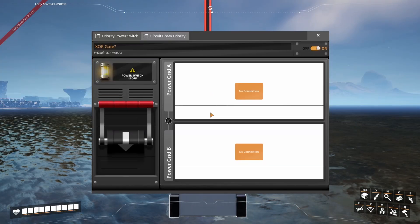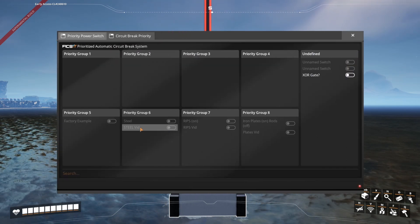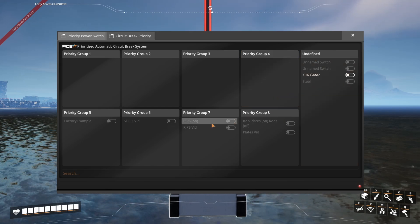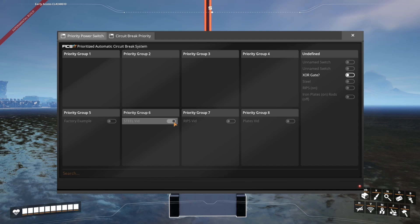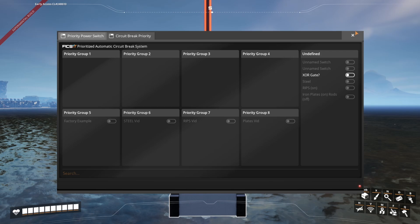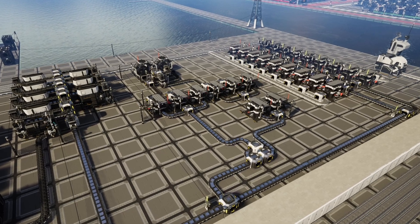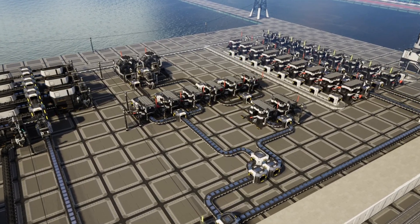The priority power switch is a switch that can be given a priority within a network, allowing us to choose what should shut down and what should remain online whenever we have a power outage. More importantly, it allows us to access any priority power switch and turn them on and off across our world from a single location. This is incredibly powerful as it allows us to create our own control areas where we're viewing what's being produced.